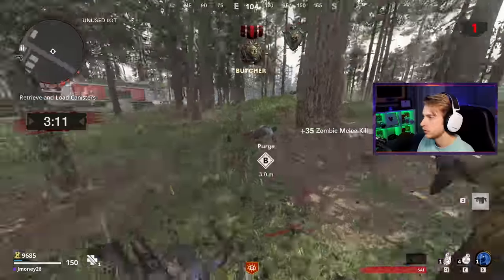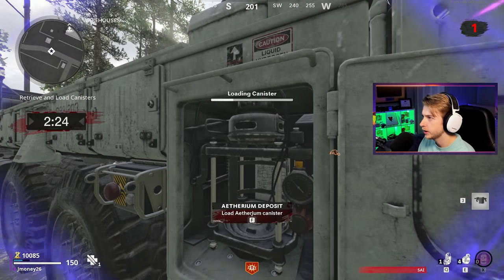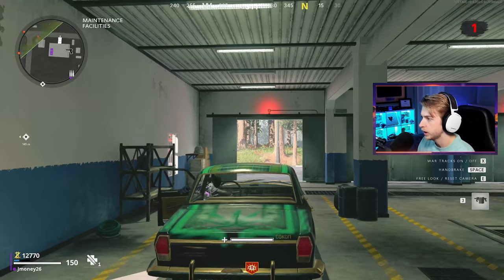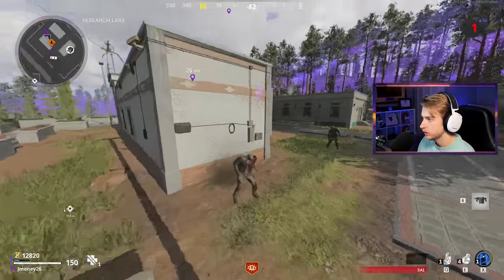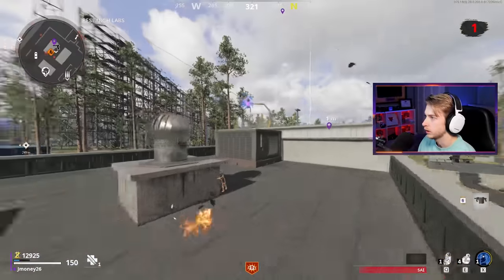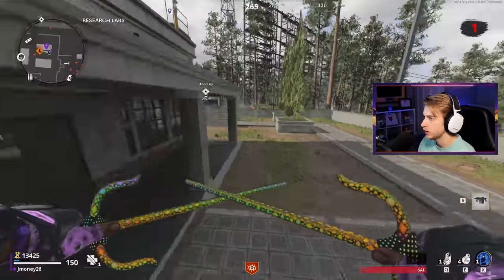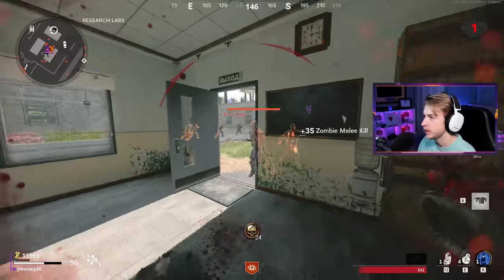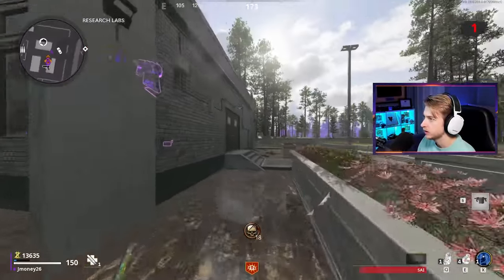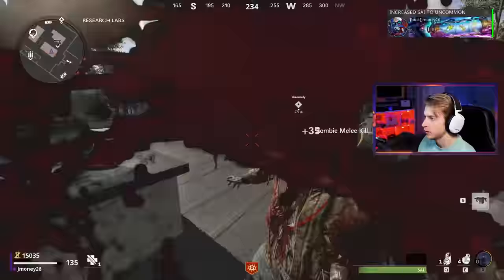Let's kill all these zombies first and get our points up. Pop the field upgrade, load it in, and now we're done. Easy — let's hop in the weed car. Let's do our crystal event. Death Perception makes this crystal event like a non-challenge — it just shows you exactly where everything is. Easy upgrade. Probably should have upgraded it myself first, but whatever. We're off to our anomaly. Let's pack-a-punch these — we should probably get an ammo mod on this too.